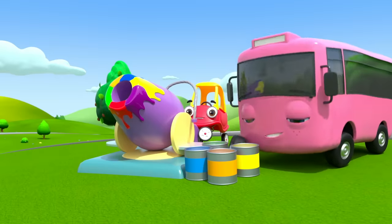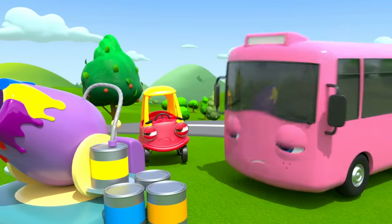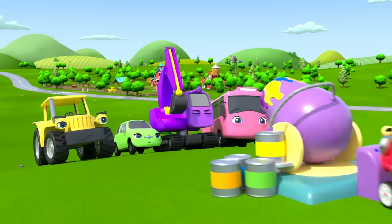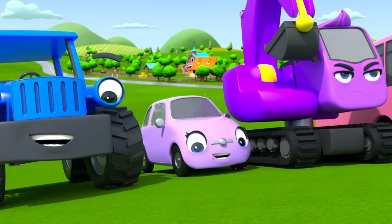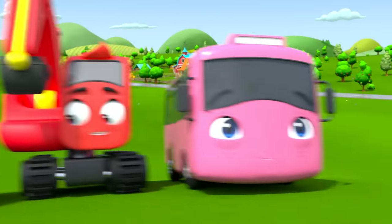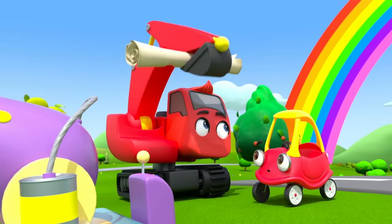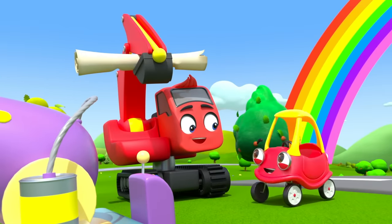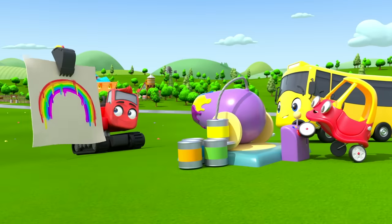Buster and Cozy are still having fun, but their friends don't look very happy about their colors being changed. I think it's time to put everything back to normal. Blue. Purple. Red. Yellow. There, back to normal. Now what's Diggly doing with that sheet of paper? I think he has an idea. They've used the cannon to paint a rainbow. Hooray!